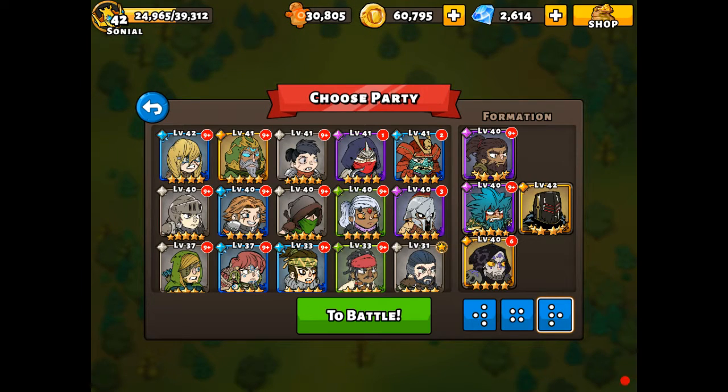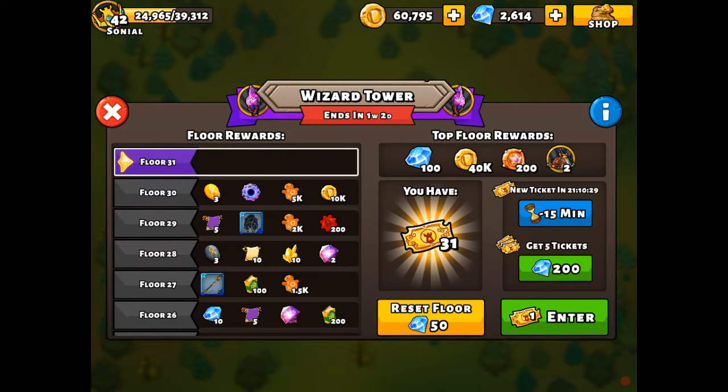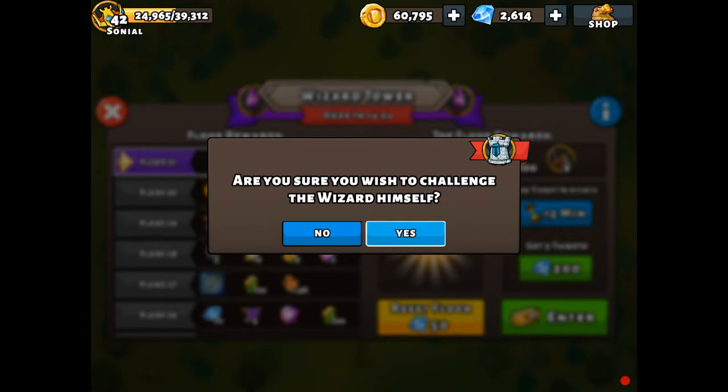One of the more unfortunate changes is a cap on selling items. For those following my farming methods, it's going to be a lot less efficient now — probably still the best way to get gold, but every item you sell is capped at 1,000 gold maximum. You can sell a bunch of stuff at once which helps, but let's go ahead and have a battle with the wizard himself.